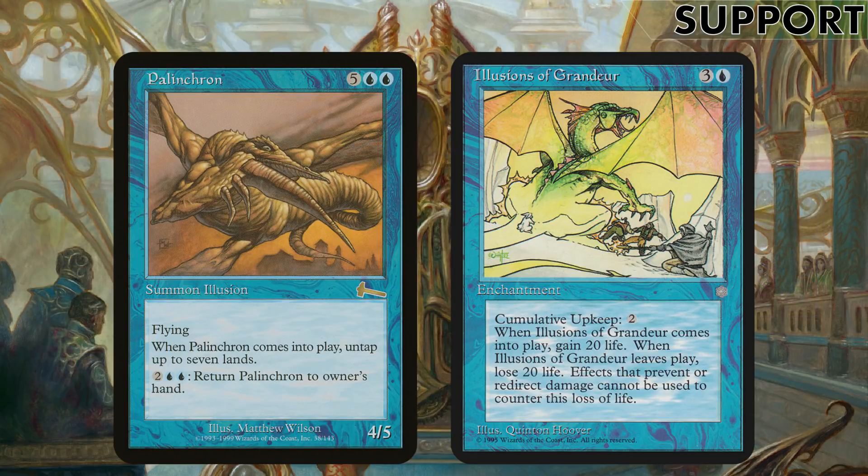Some more fun interesting cards. Palinchron creates infinite mana by itself with the commander — you don't need anything else. You pay seven mana, it comes into play, you untap seven lands, but with the commander provided you have eight lands or more, you untap fourteen because you're doubling the effect. But you only pay four mana to put Palinchron back into your hand and keep repeating. So if you want to cast X spells or everything in your hand, you can quite easily make infinite mana. Illusions of Grandeur: enters the battlefield, you gain 20 life — have 40 instead, don't pay the upkeep, sacrifice it. You lose 20 life, so for four mana you net 20 life.